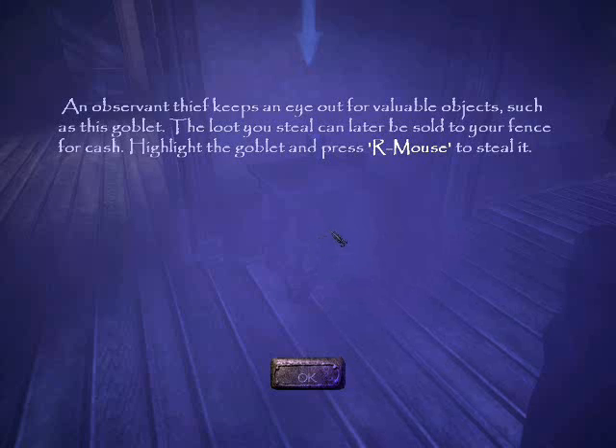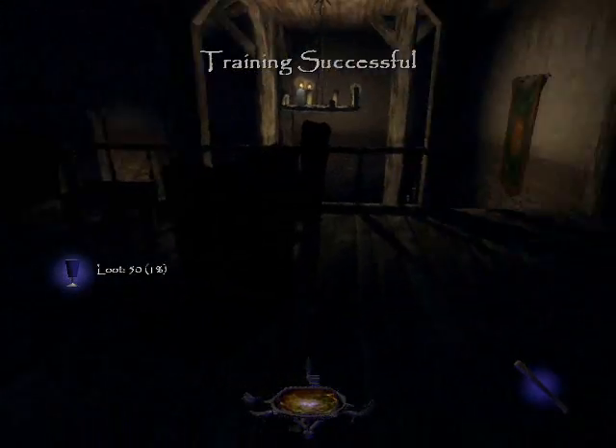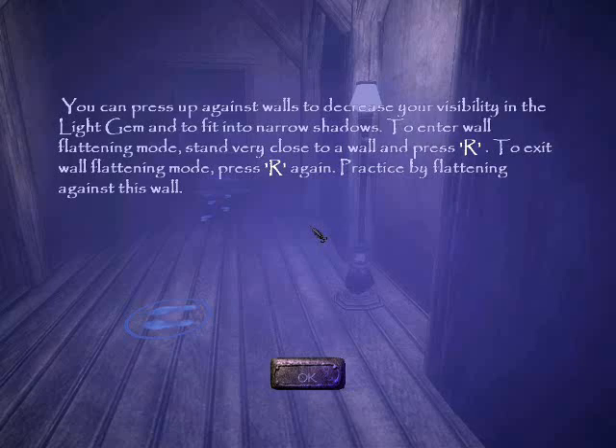Thief keeps an eye out for valuable objects such as this goblet. Loot you steal can later be sold to your fence for cash. Highlight the object and take it. One percent of the loot — great. I don't like this.